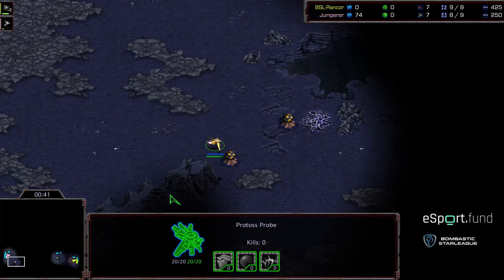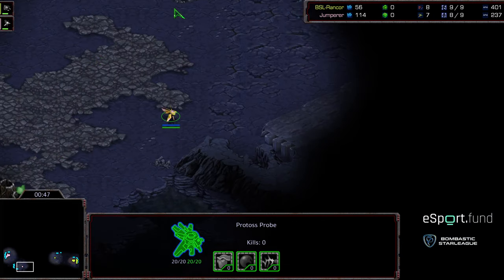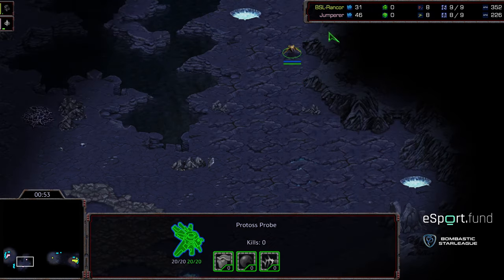Hopefully we'll see something exciting out of him this match. He's going up against Rancor once again, kind of the player highlight match for Rancor altogether. Jumper moving forward to go ahead and get a Pylon down, potentially going for a Forge fast expand.